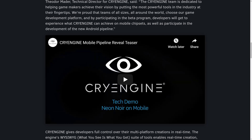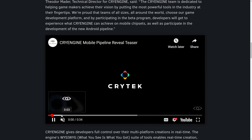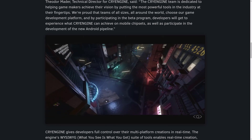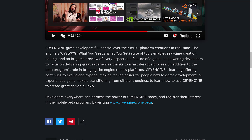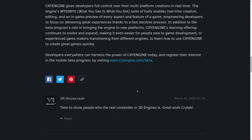They already have it working on Oculus Quest, which is ultimately Android-powered. Theodore Matter, Technical Director of CryEngine, said the team is dedicated to helping game makers achieve their vision by putting the most powerful tools at their fingertips. By participating in the beta program, developers will experience what CryEngine can achieve on mobile chipsets and participate in developing the Android pipeline. They did a video showcasing real-time ray tracing with RTX hardware running on a mobile phone. CryEngine gives developers full control over their multi-platform creations in real time with a WYSIWYG suite of tools.